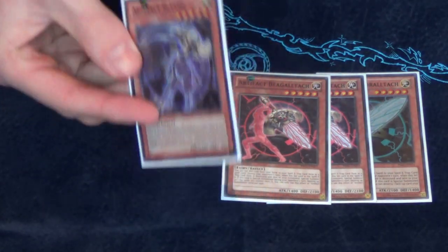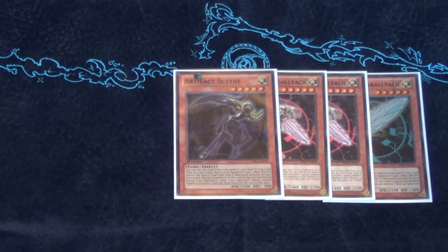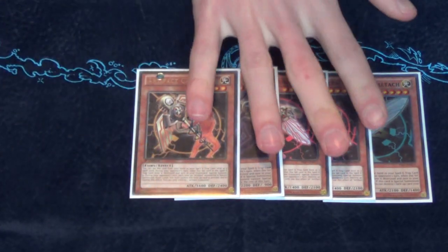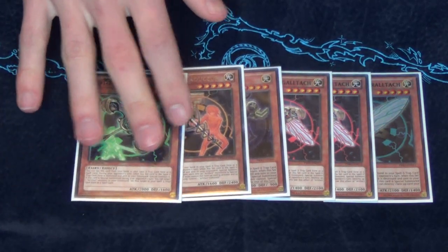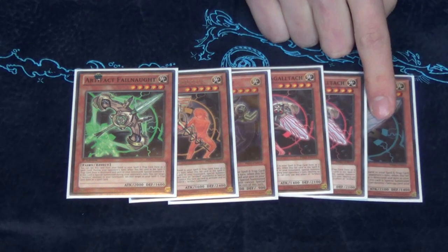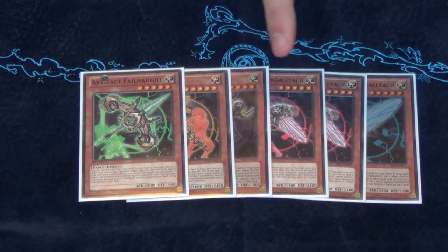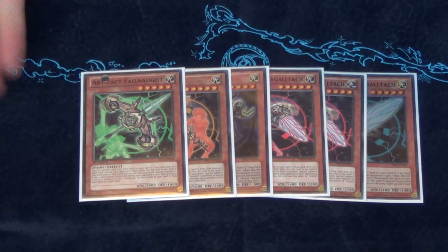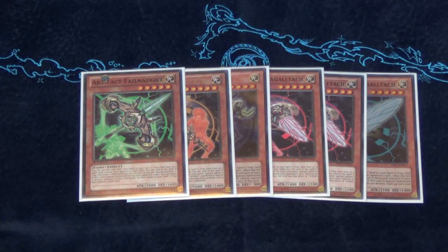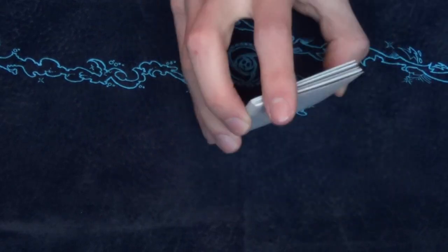This also stops the public extra deck, so Pendulum Summons would be stopped for the turn as well — pretty relevant against Qliphorts. Then I use one Sanctum draw engine, and one Filenodon. Filenodon allows you to recycle your Moralltach: when he's special summoned, you can set one of your Artifacts from your Grave to your Spell and Trap card zone. That's why I'm utilizing two Beagalltach as well, so you can keep spamming your Moralltach even though it's just at one. That's it for the Artifact Monster engine.